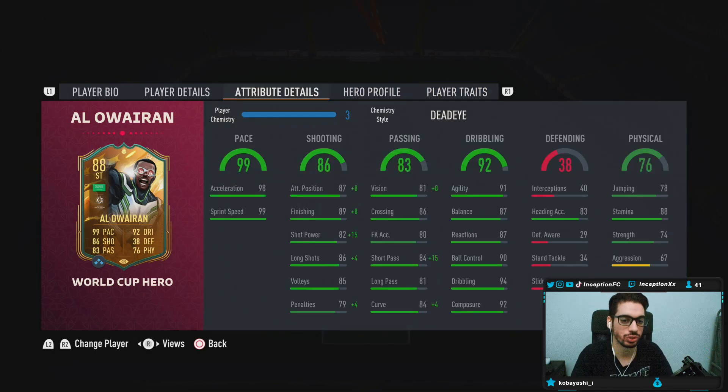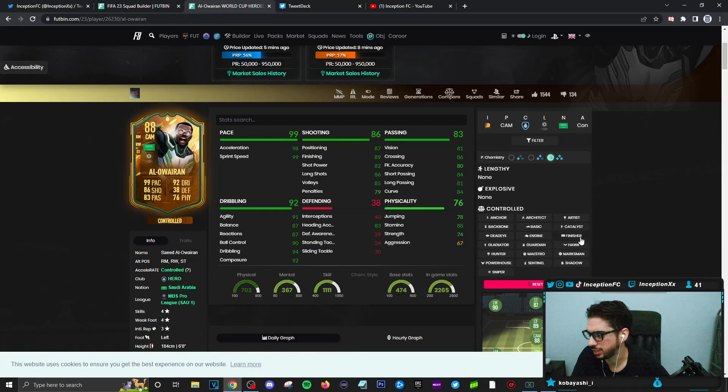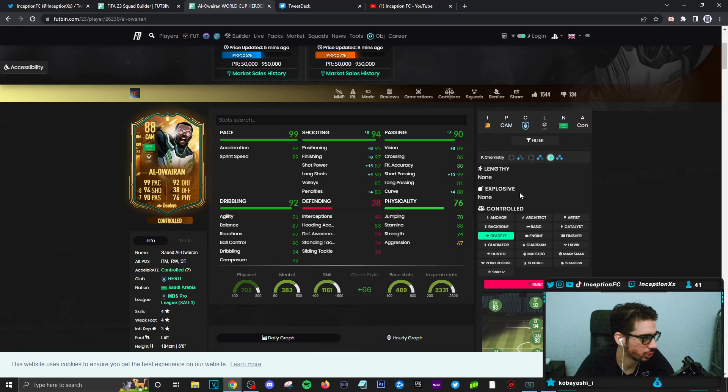In-game attributes, the card is going to be working with base card stats of 98 acceleration, 99 sprint speed, which is obviously very, very nice to work with. On this card, we do have to give him the Deadeye chemistry style, which is going to make him stay on controlled accelerate - that's perfectly fine. People want lengthy for every player sometimes, but it doesn't work that way. Controlled and explosive for attacking positions work out really well. Deadeye chemistry style is going to massively improve his shooting capabilities, which is hopefully a huge plus in-game.